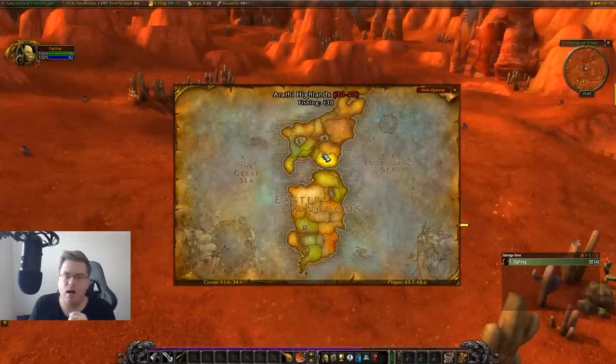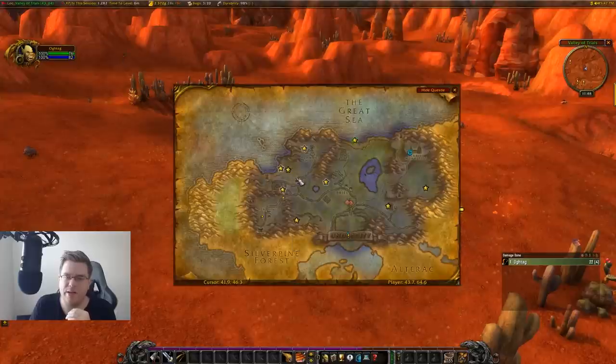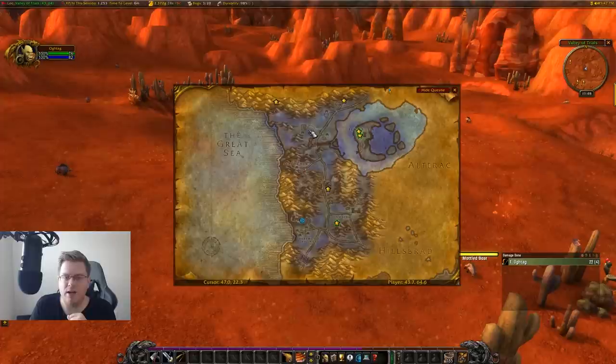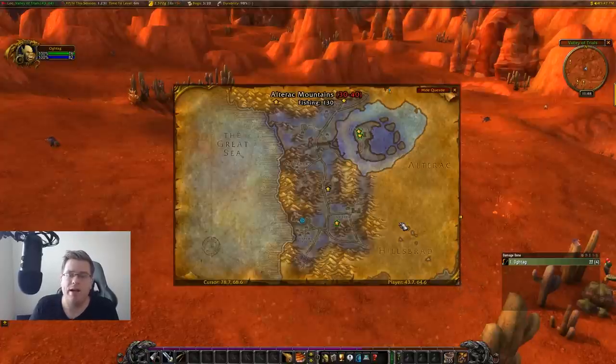For Tauren it's going to be pretty much the same — kill mobs in the beginning and work your way over. For Undead, we're going to be in Tirisfal Glades, killing everything around here, then I recommend going either up to Agamand Mills or over to the farm nearby — both are pretty good to get into the mid levels. From there you can go over to Silverpine Forest. There's a farm right over there which has a quest where you spawn a ghost mob — those mobs spawn incredibly fast, just kill them over and over. Amazing hyperspawn that can level you very fast.